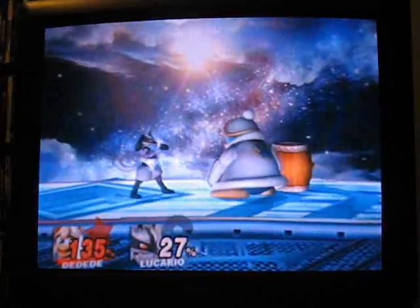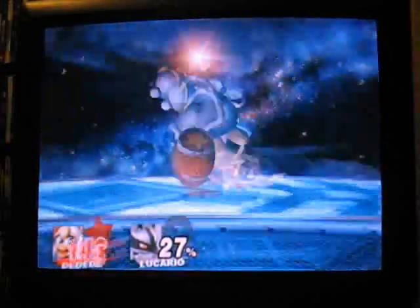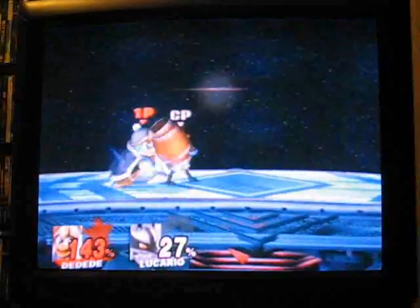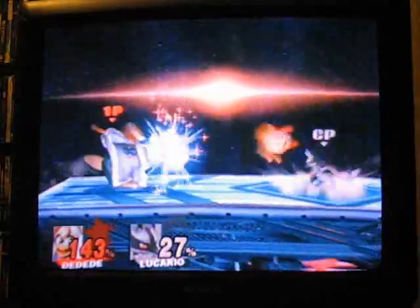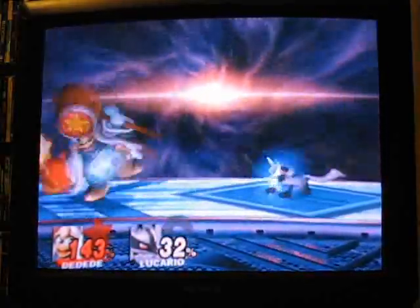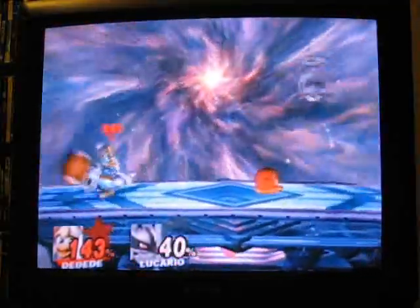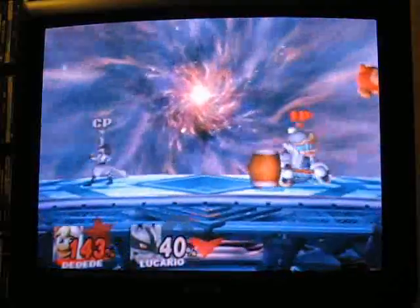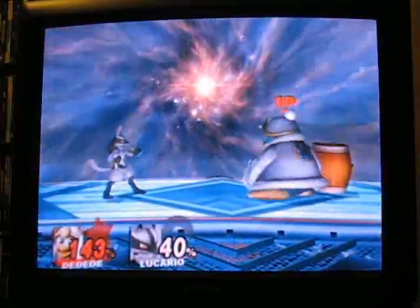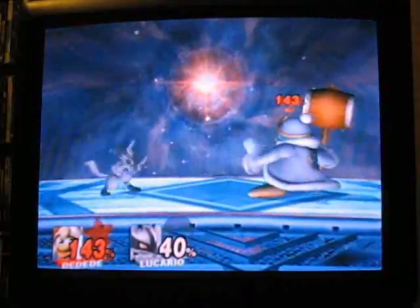His down B is a counter move, kind of like Marth's and the Knights', but a little bit different. It's kind of like Dudley's cross counter from Third Strike if you play that. It also counters projectiles. It seems to always do damage proportionate to the enemy's percentage, not necessarily the strength of the move you're countering, although you'd have to experiment with it a little bit more.